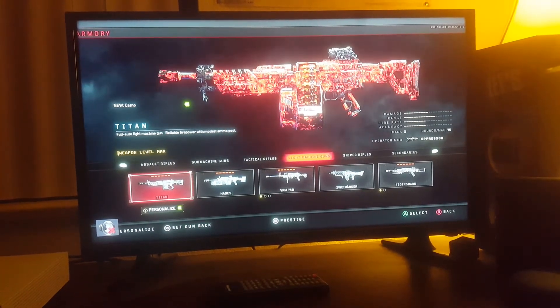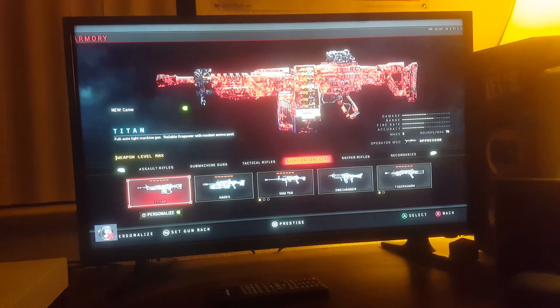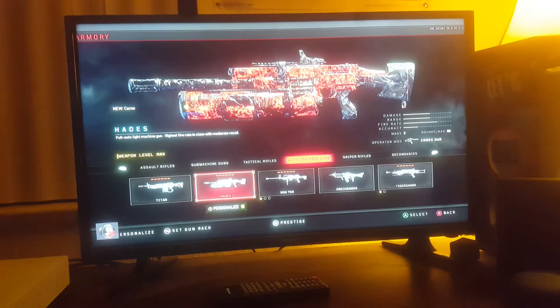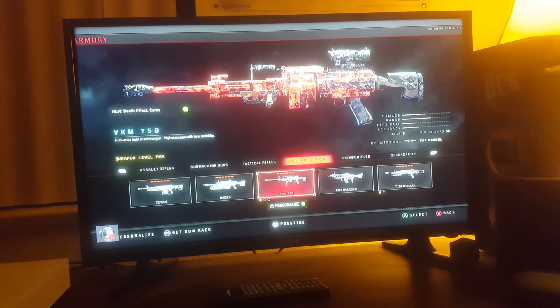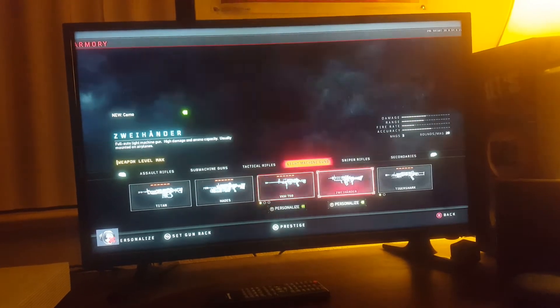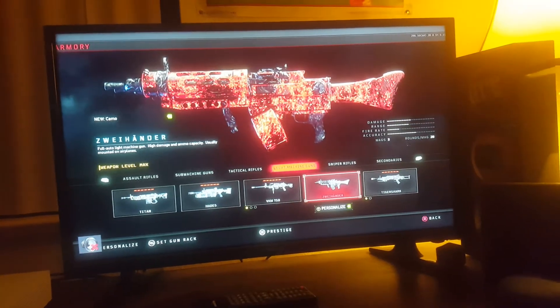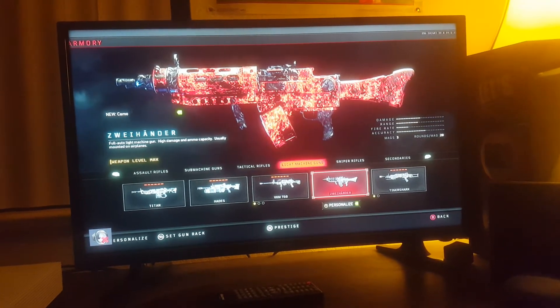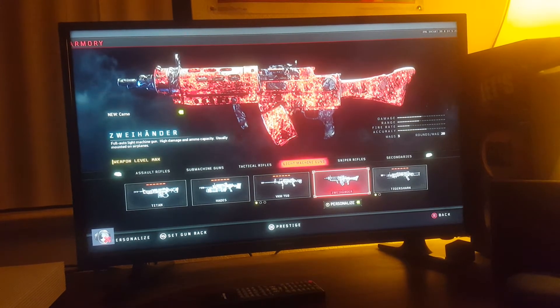For lightweights, you need the Titan, the Hades, the VKM, and the Double Barrel Lightweight.